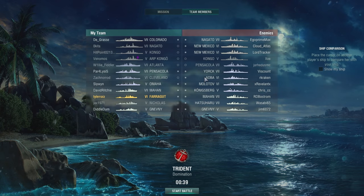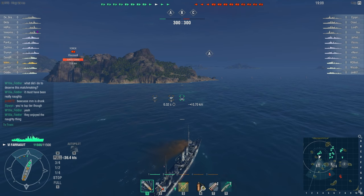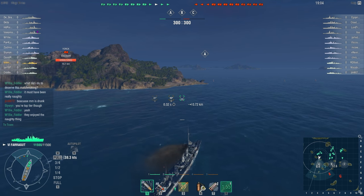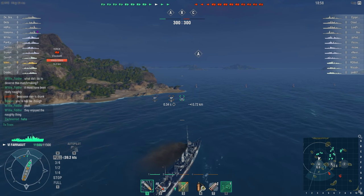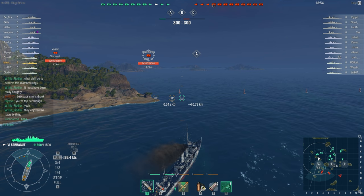I am mid-tier now — with tier 5s and tier 7s — so this should be interesting. It's a domination game, so I do the normal thing for destroyers: zoom to the nearest cap zone, which is A for me. I pour on the speed as much as I can and I'm on the lookout for opposing ships.